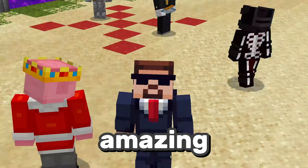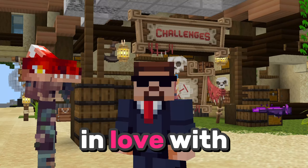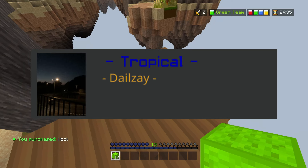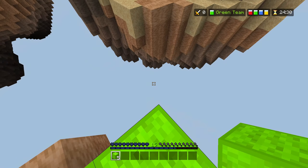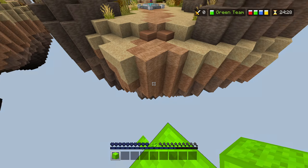Today we'll be trying out three absolutely amazing texture packs that you might just fall in love with. This first pack is called Tropical, and it is a very, very, very clean overall pack. I think almost anyone could use it and be happy with it.